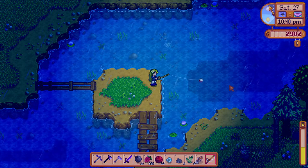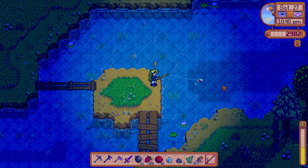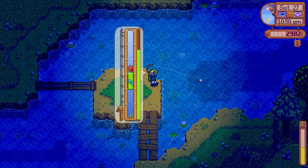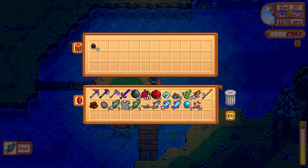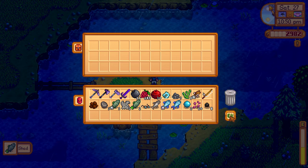Shad is a fish that can only be caught while it's raining, and you have to fish south of Leah's house in the river. It's a fish that only shows up during the rain — I got mine during the spring. So if you want a Shad, you have to make sure it's raining, because otherwise you will never see a Shad, since he only shows up when it's raining.